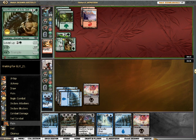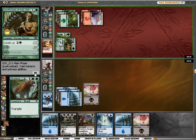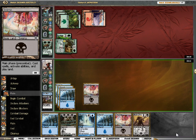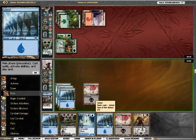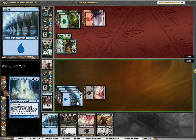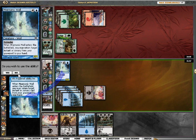Alright, and then I can drop Mnemonic Wall... oh jeez. Does life equal to its toughness? Well, I can kill Stomper Cub and only take 3. Alright. I see why my opponent chose to play first and it was, in fact, correct with the hand he had. Jeez. Well, let's go with the Mnemonic Wall. I can't believe that — I had to take the Swamp but the Induced Despair would have fixed all my problems.